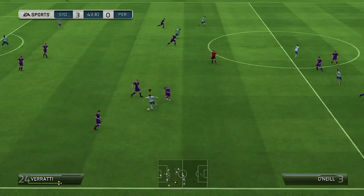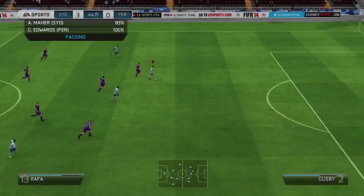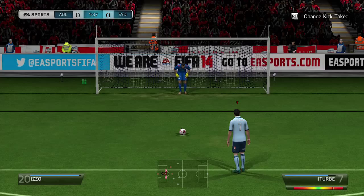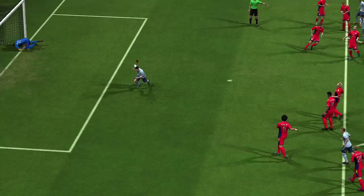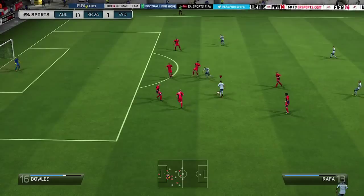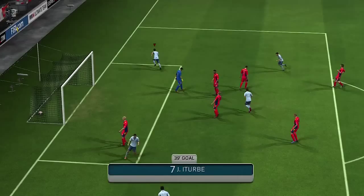That pass right there was just amazing — what an amazing pass from Iturbe. I was truly astonished by that one; his long passing isn't really highly rated so it surprised me. With his four star skills you will be able to get around defenders much easier than with other wingers. Just like Berardi — Berardi only has three star skills and it is a little bit harder to get past defenders — but with Iturbe and his four star skills you will be able to do a lot of work on the right-hand side.